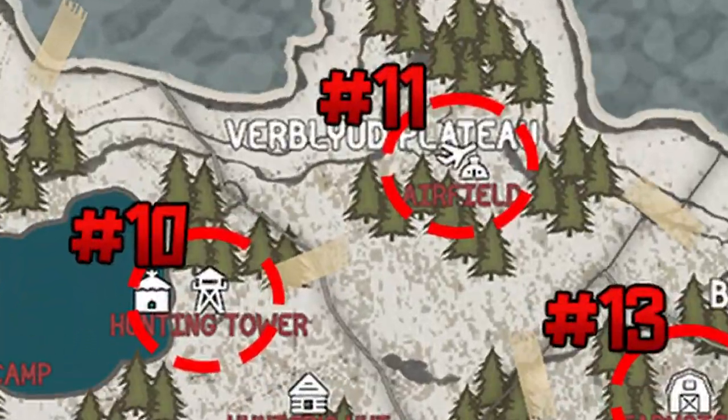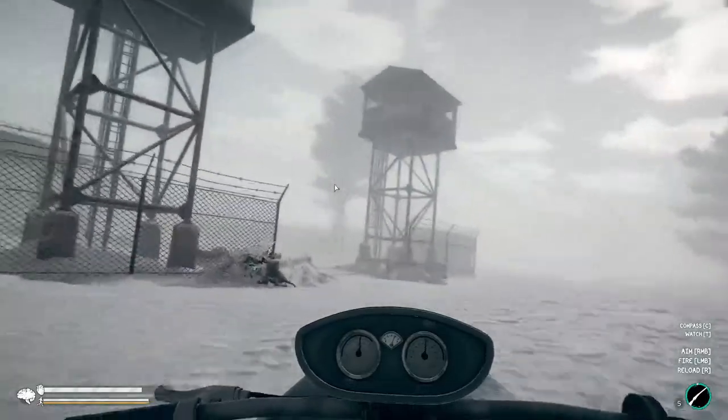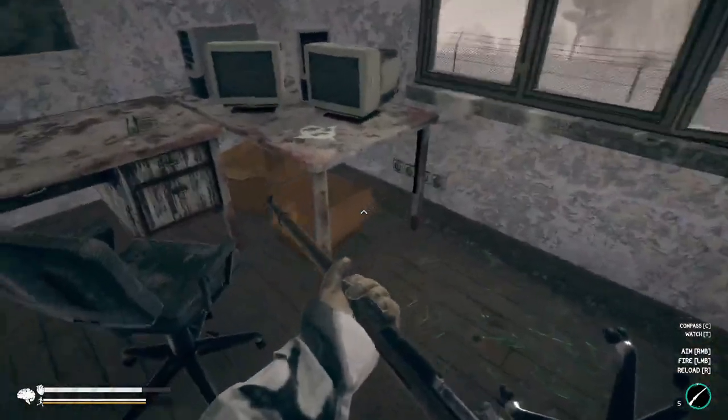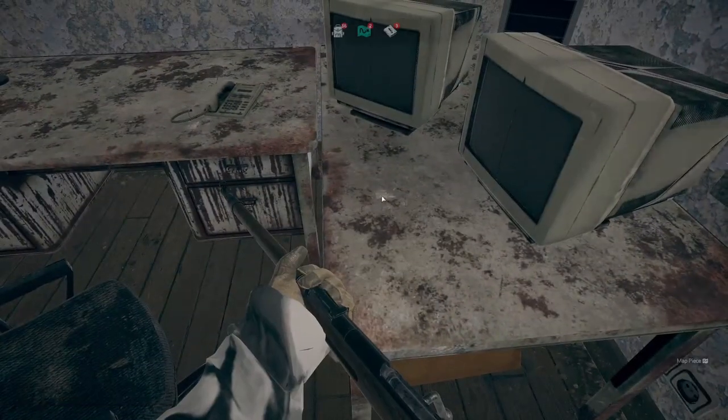The eleventh map fragment is northeast from here at the airfield, which thankfully is not too far away. Once you get there, head into the air traffic control tower to the second floor. You'll find the map fragment in one of the desks upstairs.